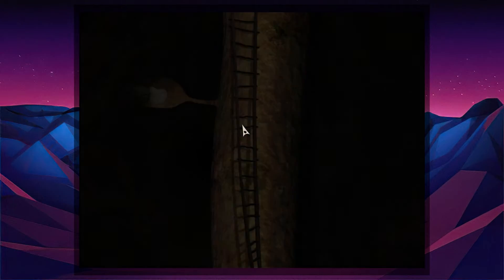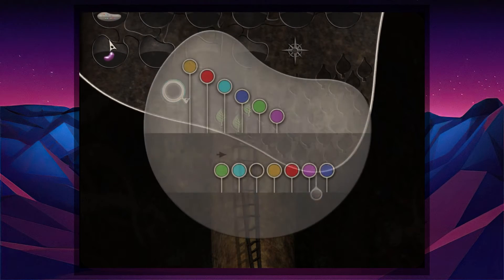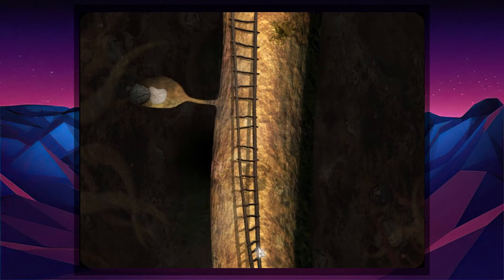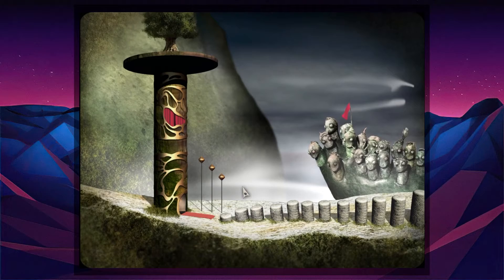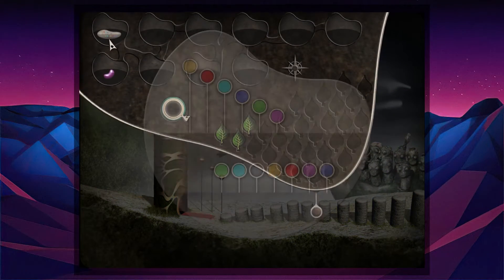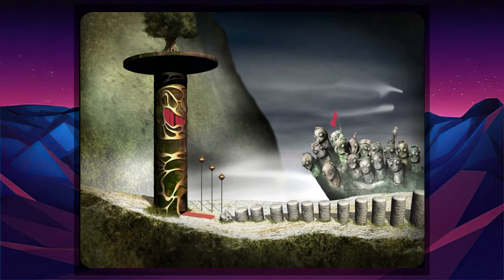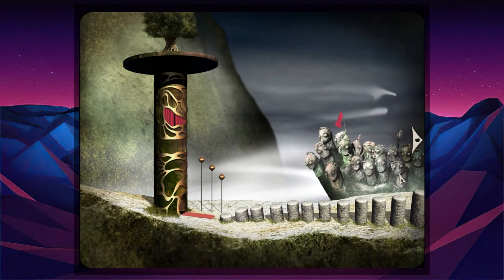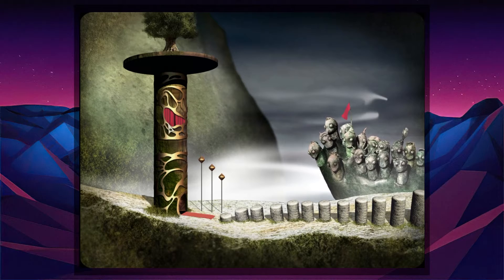Sorry to go back there. Yeah, that's not making any sense — that stupid beast, how can we interact with him? All these shapes look alike. Is there anything that we forgot to pick up? Maybe — is there another item that we need?